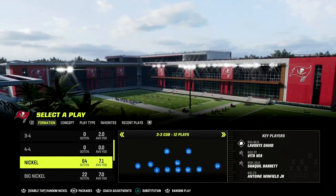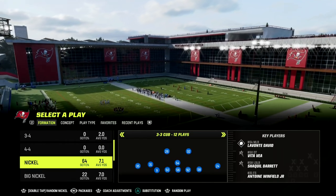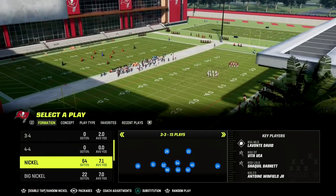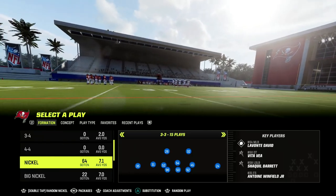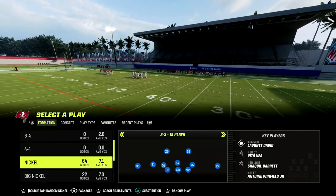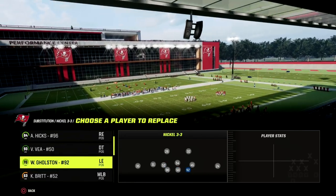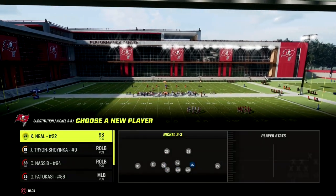If you're watching this and you want to get my full Nickel 3-3 Cub defensive ebook, make sure that you join our Patreon. We give you the best adjustments for every formation of the game. We teach you how to make this blitz incredibly effective whether they block a running back, a tight end, or a motion block receiver. This blitz can be very dominant. If you want to get the entire defensive ebook, make sure you join the Patreon — I'm going to put a link in the description.